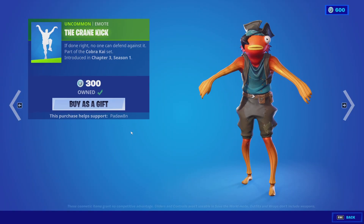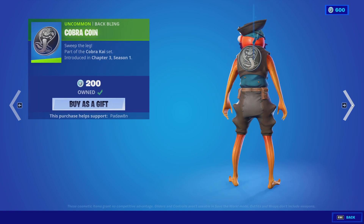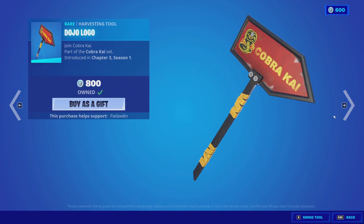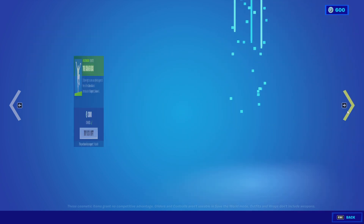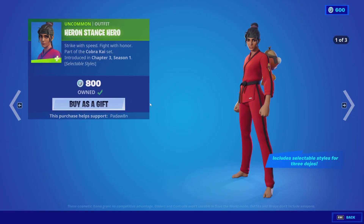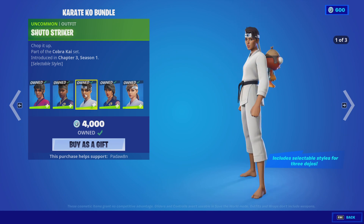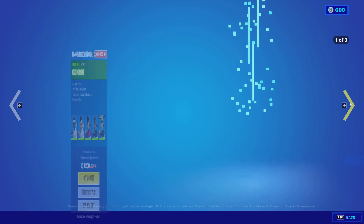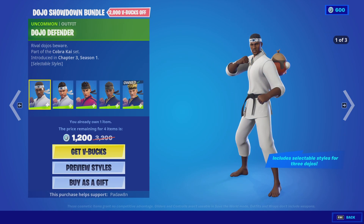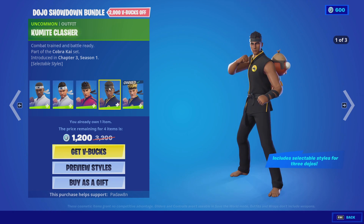We got the Crane Kick emote, Teachings of Miyagi, Cobra Coin, Dojo Logo, and Cobra's Curse. Here's the On Stance hero, the Map Master, Shido Striker, Kuri Commander, and Kind of Captain. Then we got the Dojo Defender, Gi Guardian, Black Belt Brawler, Kumite Clasher, and Karateka Jones.